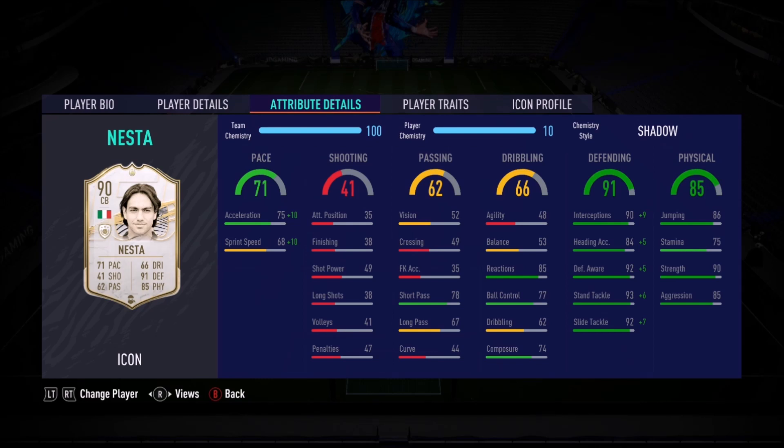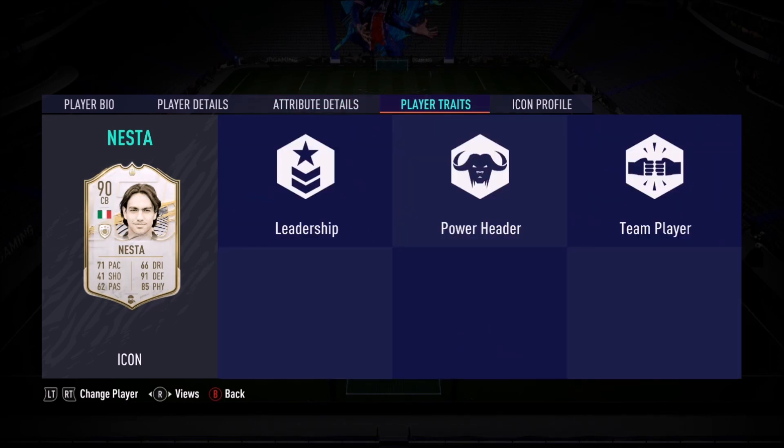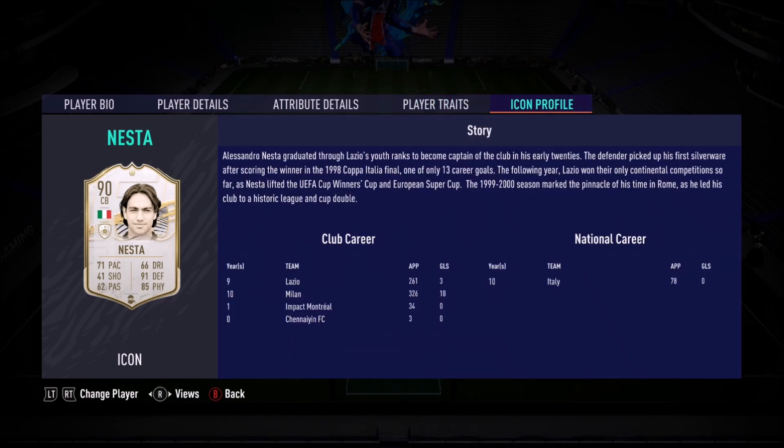Physicals look bonkers as well — 75 stamina, great jumping, great strength and aggression. His pace is fantastic at 75 acceleration. I'd rather have my defender be quick off the mark with quick acceleration than be faster sprint speed wise — I'd rather have that instant acceleration. He's also got the leadership trait, power header, and team player.